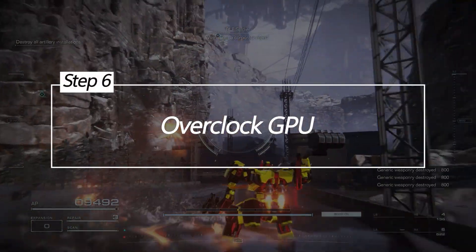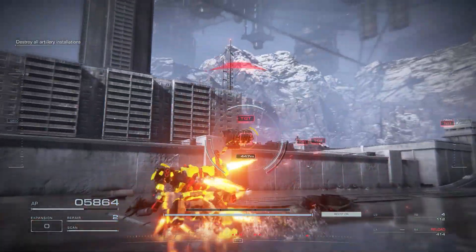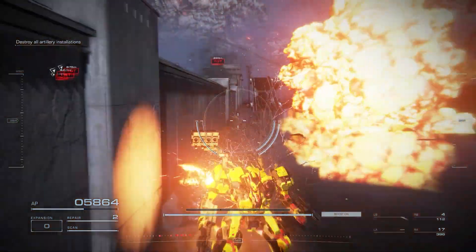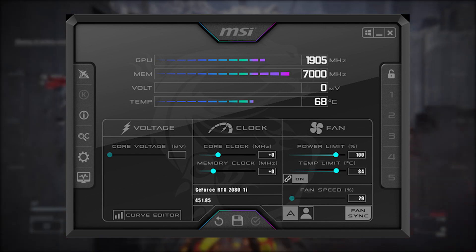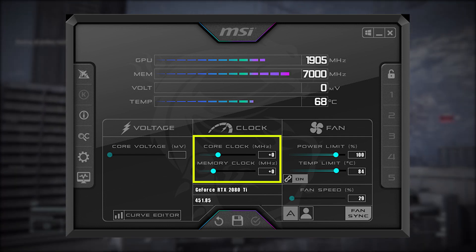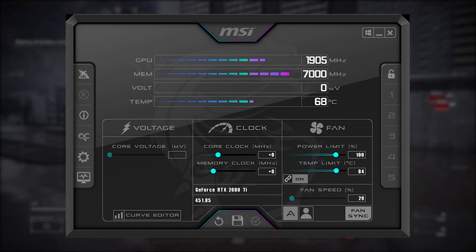Overclock your GPU. Boosting GPU clock speeds via overclocking increases frame rates and smoothens FPS in Armored Core 6. Overclocking maximizes your graphics card's performance. To overclock your GPU, use software like MSI Afterburner for easy overclocking. Increase GPU core and memory clock speeds slowly until stable. Benchmark FPS before and after to measure gains.